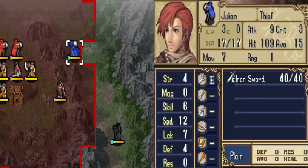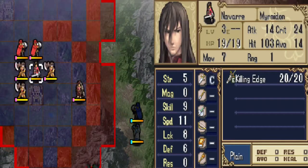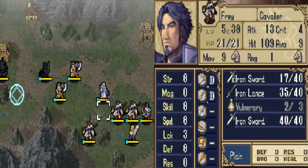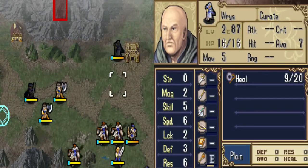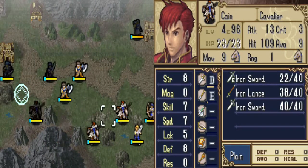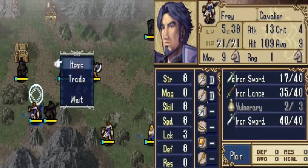So yeah, we've got Lena here, we've got Julian. And we've got Navar, who can obviously be recruited. The reason Sheeda's going up here is because she's how you recruit him. Reese is only going this way to give Lena her healing staff. I'm just going to move all my knights this way.